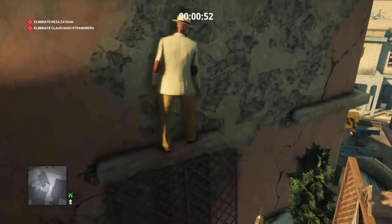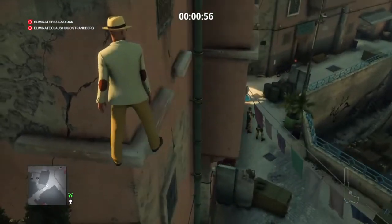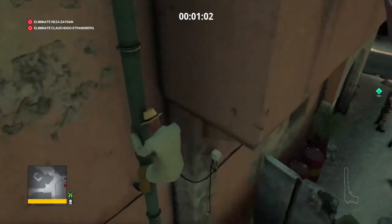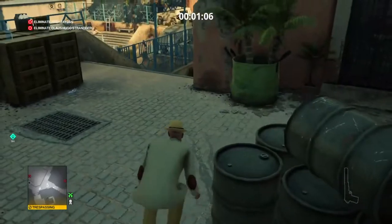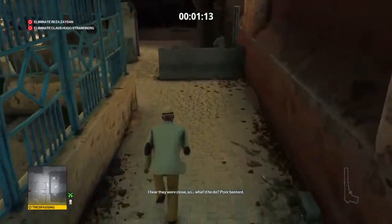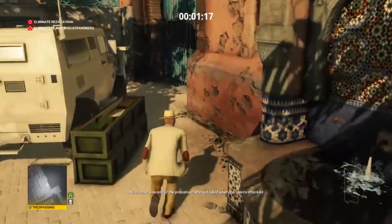Now we're going to make our way to the school. Climb up and just go through the ledges one at a time to the pipe so you can slide down. Now crouch down so you don't get seen. We're going to make our way to the door on the right. We've been through this a couple of times, so it should be an old hat for you guys.